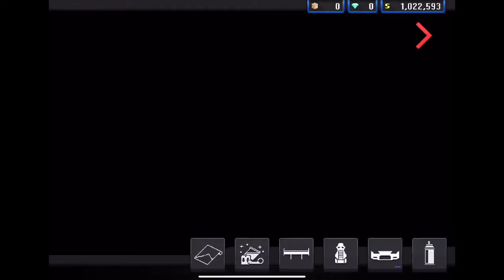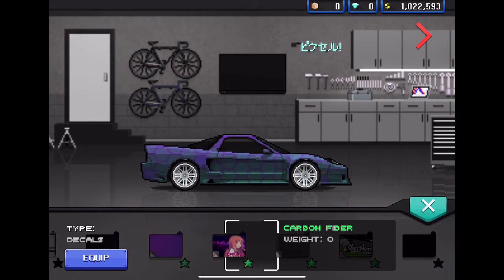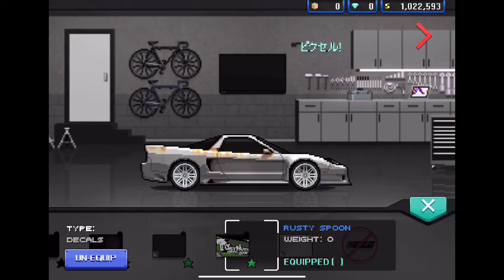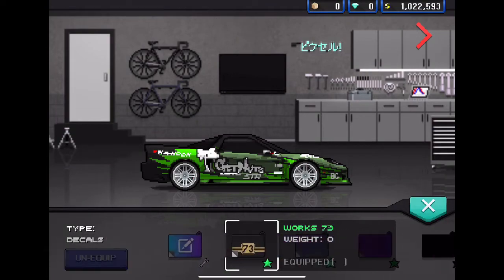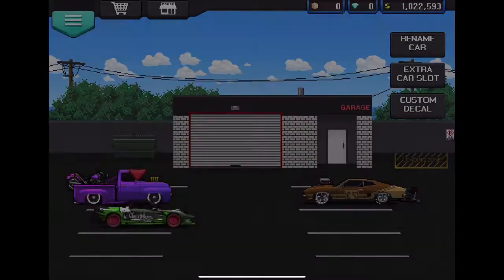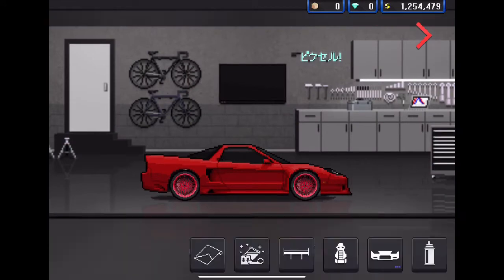We've got some stuff we can equip from here. There's carbon fiber which looks not very good. I kind of want to make this car red - I mean Ferraris are red after all. So we're going to go ahead and sell a couple wraps so we have some money. That looks pretty cool.